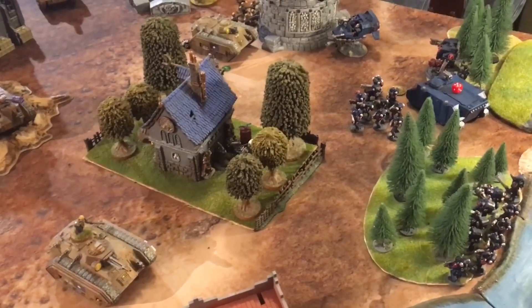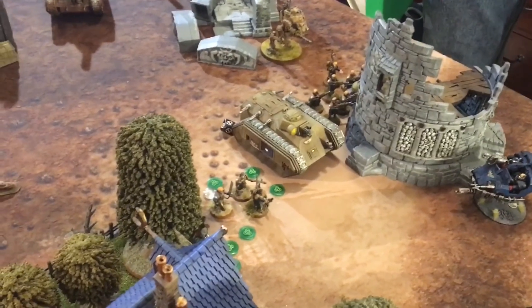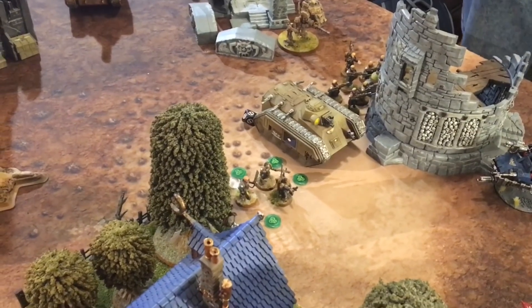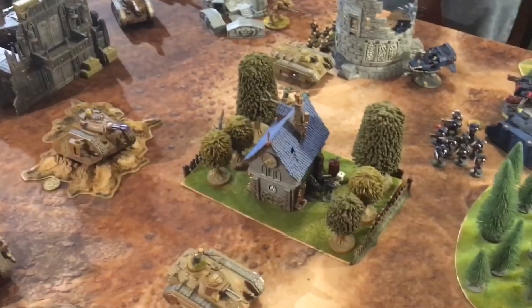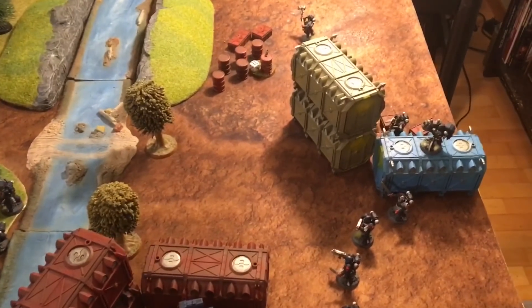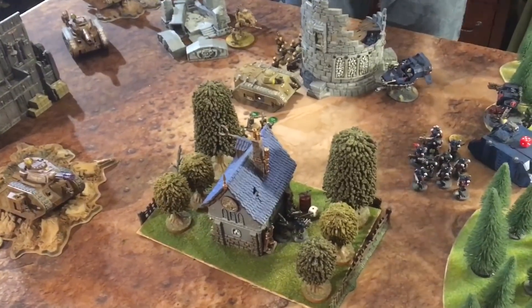Mike notes the 18-inch minus-one-to-hit rule is affecting both armies. He uses the take cover stratagem on a Guard squad. He also notes that following the new GW FAQ, he can no longer use take cover for vehicles. Jake used a command point to reroll one dice for the plasma weapon. Kurov's Aquila did not trigger. Moving to the assault phase.